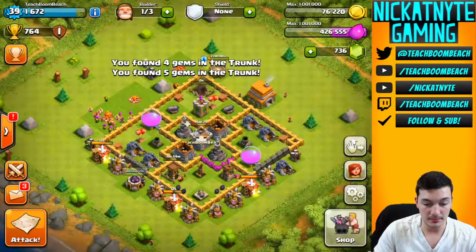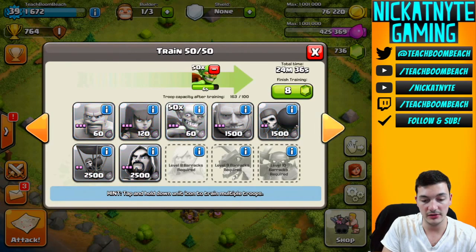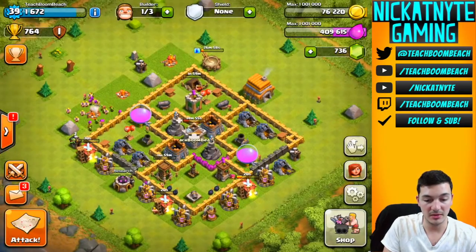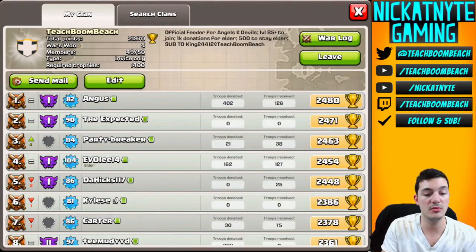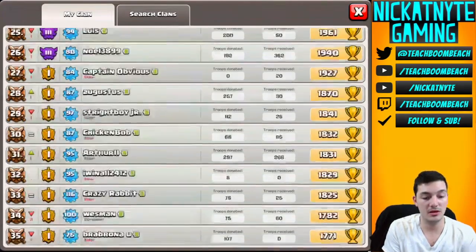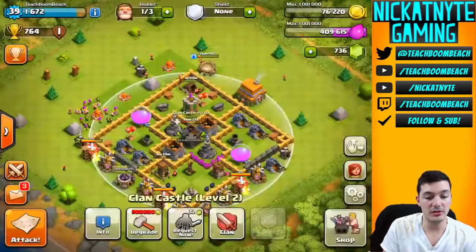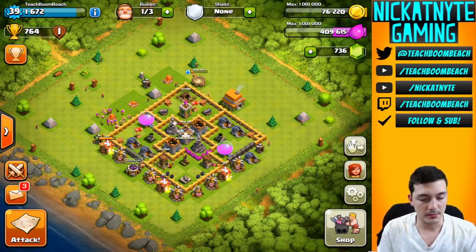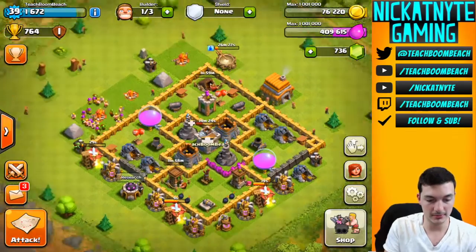Starting this gold mine. In my barracks I've got level three archers, barbs, and goblins, and I'm gonna build some more lightning spells. The clan I'm in is called Teach Boom Beach - it's a level 80 clan. I'm definitely slacking a bit, but this account is mostly for checking in on lower level updates like upgrading walls. Down here walls don't cost too much each, whereas on my upper level account they cost a million each.